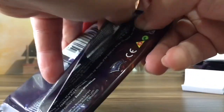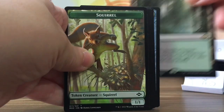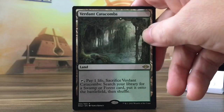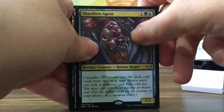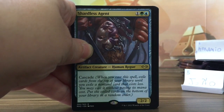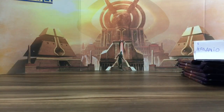This is our last pack. Verdant catacombs — an amazing fetchland, they're getting so cheap. No points. Shirtless agent, nice — three. Three on back six. That is amazing. That's it — two cards, safe in the little thingy here.